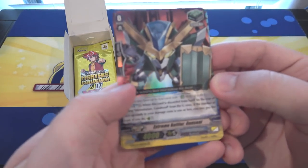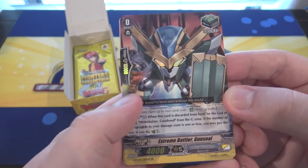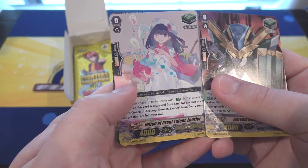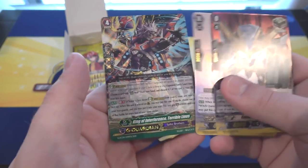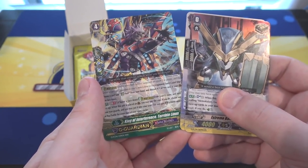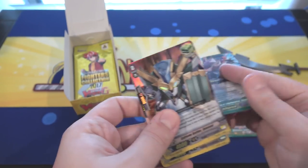My cards have all these heal triggers — they look so cool. Extreme Battler Gun Seal — that's for Nova Grappler. A Witch of Great Talent Laurier, I think that's correct. And we have a G Guardian, which is King of Interference Terrible Linus. That is a triple rare.